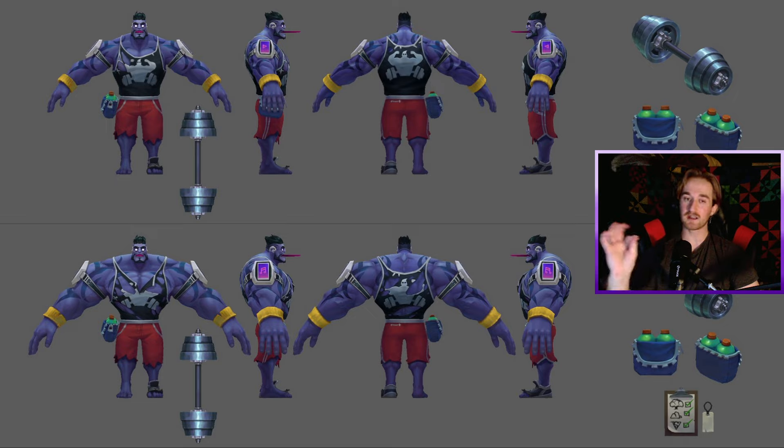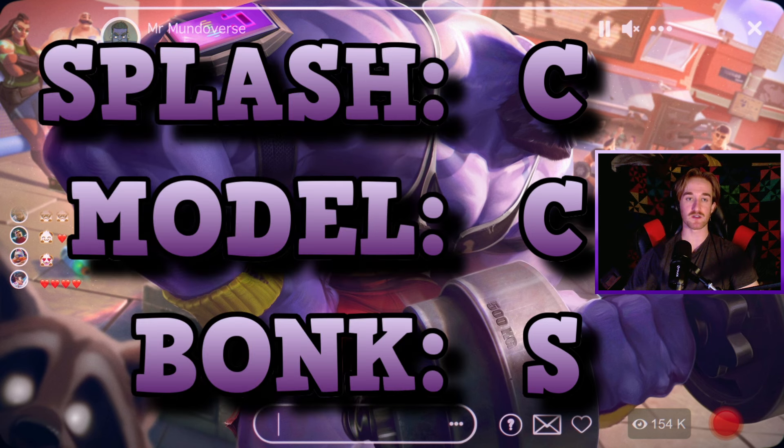My favorite part of this skin by far is the cleaver. I love the dumbbell that he's carrying. I love the sound when you hit minions and when you hit champions with the Q — it's like a super satisfying clank. Since it's so clean and crisp, it's actually easier to tell when your auto attack hits. It's like a bank, bank, bank — super easy to tell when the damage is dealt and to do auto resets. Absolutely love the bonking sound for this one, so he gets an S for bonk. Model and splash are both a C.